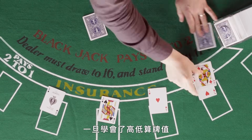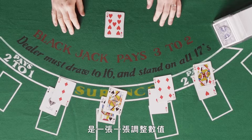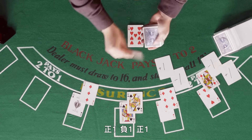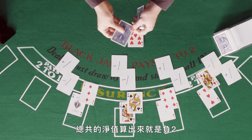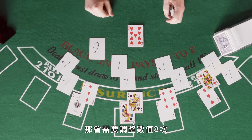What most people would do once they learn the high-low count values is to adjust the count one by one. For example, they would think: minus one, plus one, minus one, plus one, minus one, minus one, minus one, plus one. The net of all that work would be minus two, requiring eight count adjustments.